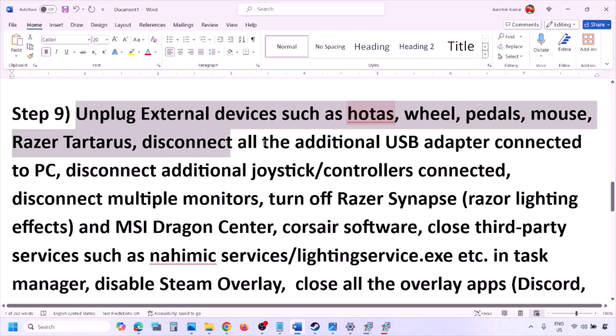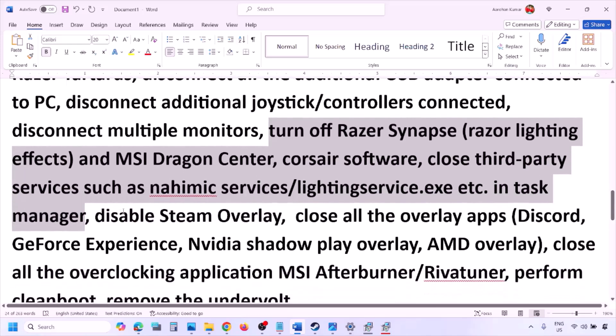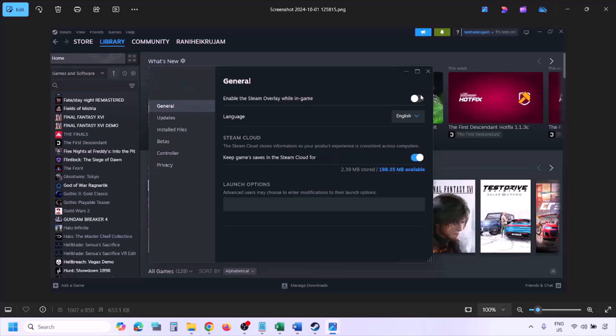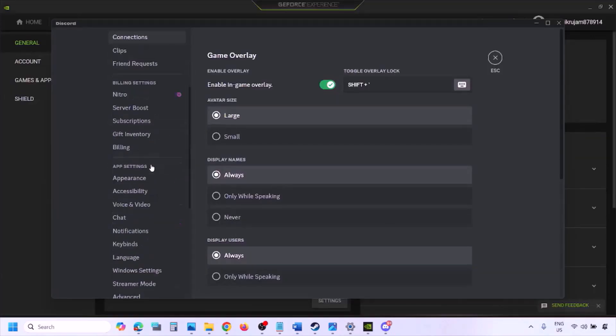The next step is to unplug all external devices you are not using — HOTAS, wheel, pedals, USB adapters, dongles, extra controllers — and disconnect multiple monitors, trying to launch the game on a single monitor. Also close any third-party services or applications that are running. Disable Steam overlay by going to Steam, Library, right-clicking the game, selecting Properties, going to the General tab, and turning off 'Enable the Steam Overlay While in Game.'